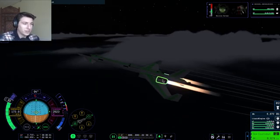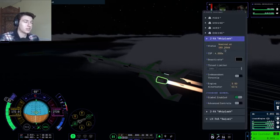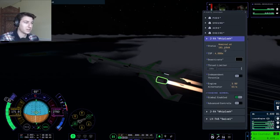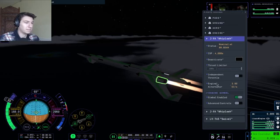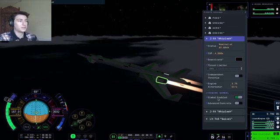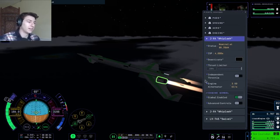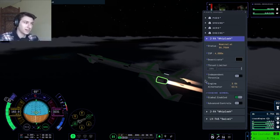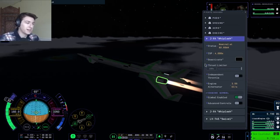If we look at our jet engines, the thrust is slowly dropping because we are climbing higher and higher. As you get higher in the atmosphere, the air gets a lot thinner. If there's less air in a jet engine, the air is your oxidizer, so with less oxidizer you cannot burn as efficiently.